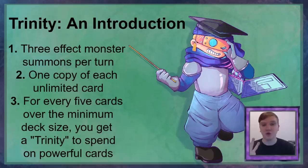They've got three central rules that drastically change how the game is played. One, each player is only able to summon effect monsters three times per turn. Two, each player is only able to play one copy of any unlimited card. And three, for every five cards you include over the minimum main deck size of 30, you get yourself a Trinity. These Trinities can be spent on an additional copy of an unlimited card, a single copy of an extremely powerful semi-forbidden card like Pot of Greed or Mirage of Nightmare, or two copies of slightly less busted co-forbidden cards like Yada Garasu or Change of Heart. If it seems complicated, don't worry.